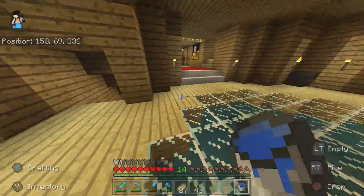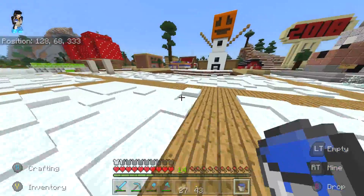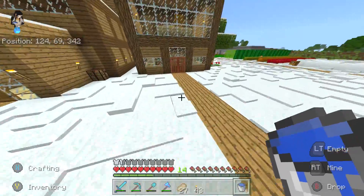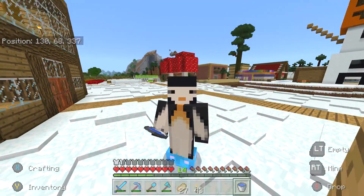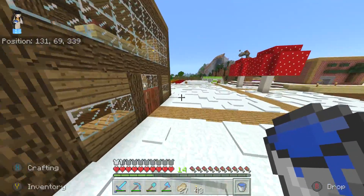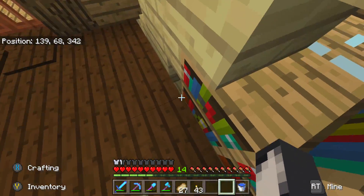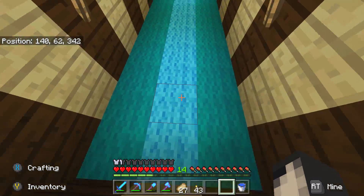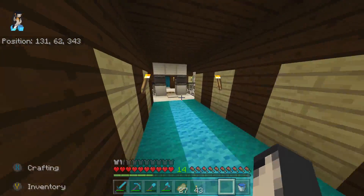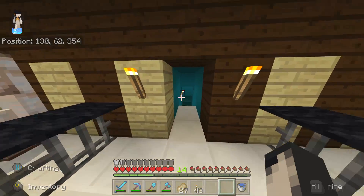This new update actually added a bunch of stuff. It added turtles, added the drowned, and — I can't recall exactly — nautilus shells. Those new shell things that allow you to craft the conduit, which is like an underwater beacon. There we go, that's as good as I'm gonna say it. We're gonna get a reward fish from Fred anyway.